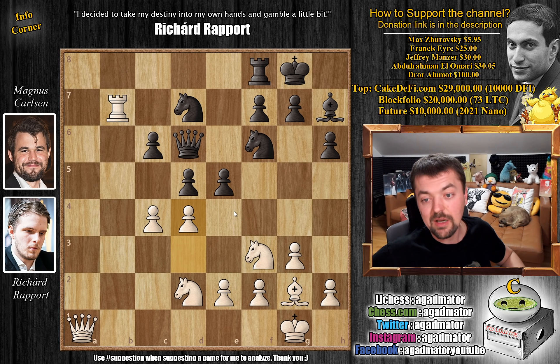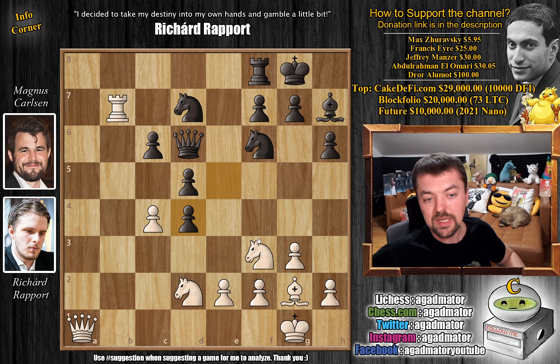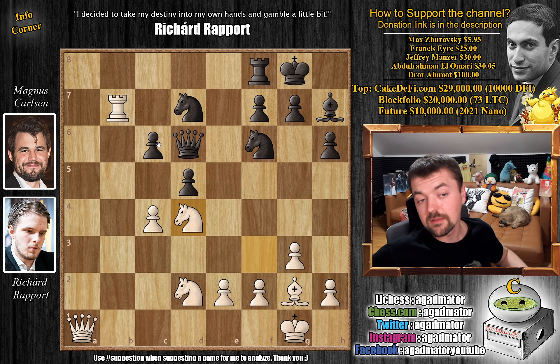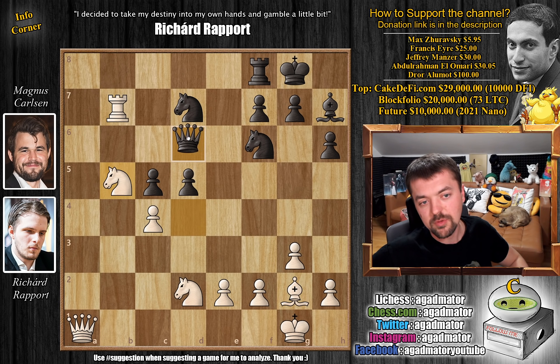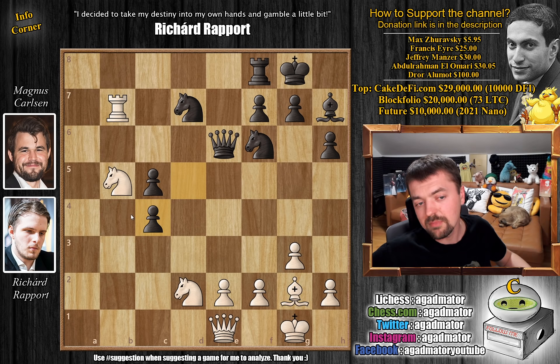Rapport plays d4. If you grab more space with e4, we can put our Knight on e5 — the Queen on a1 nicely controls that square, so Black can never really capture the Knight. After d4, Magnus plays e captures on d4, and we have Knight captures on d4. Magnus continues with pawn to c5. If Knight to b5, we play Queen e6 — you're attacking the d5 pawn but Magnus attacks the e2 pawn, and after defending, Magnus can even play d captures on c4. It's a double passed c-pawn that Magnus controls. So Rapport instead goes Knight 4 back to b3, and Magnus advances the pawn all the way to d4.